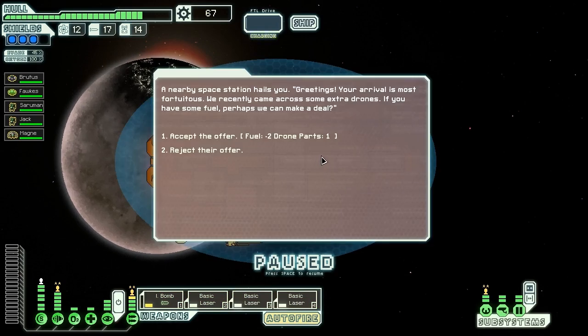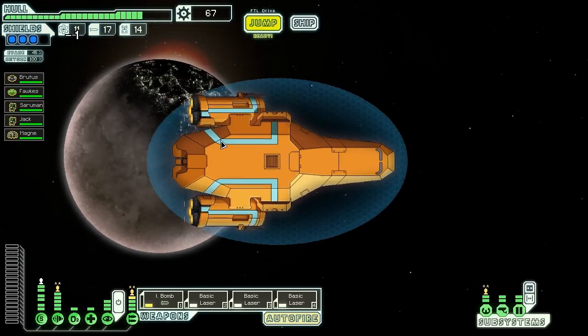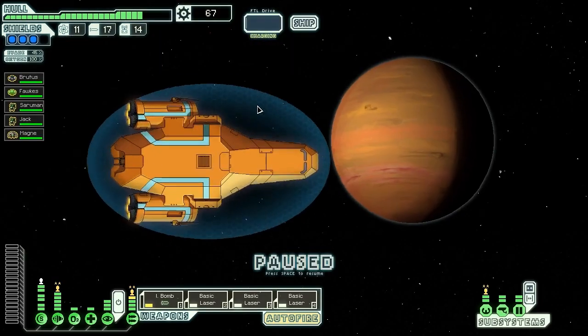A nearby space station hails us, saying our arrival is most fortuitous. They recently came across extra drones, but we don't need extra drones, so we're going to reject their offer. If you want me to help you, you'll have to give me something I want. Let's work our way forward — we need more money.